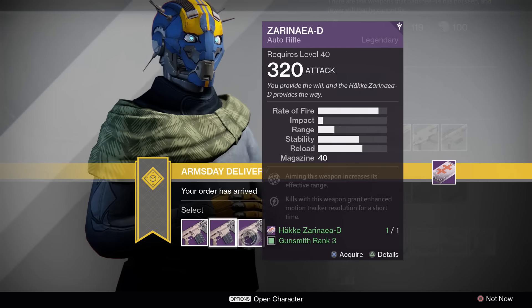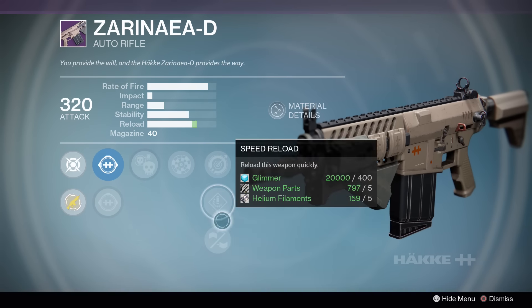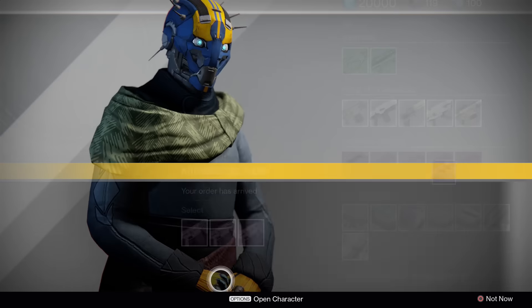Hey, it's Arms Day. The Xeranaia D has a decent roll at rank 1 with crowd control for a damage bump and rangefinder to help out the low base range. It even has brace frame to increase the stability to almost max.